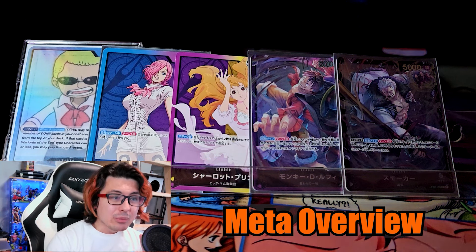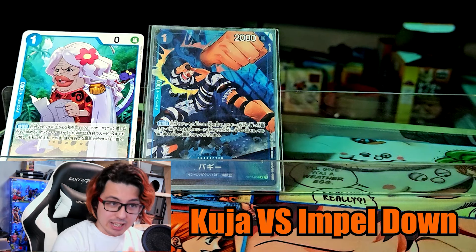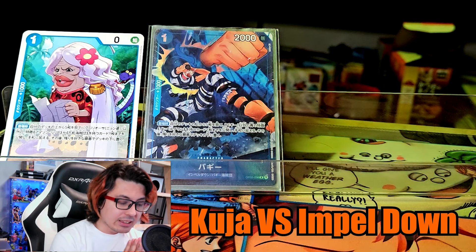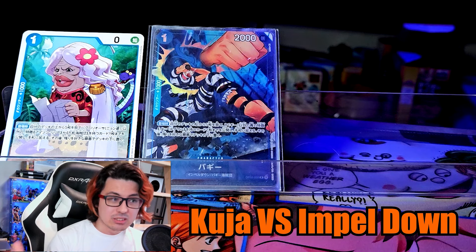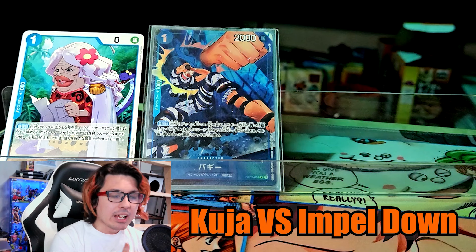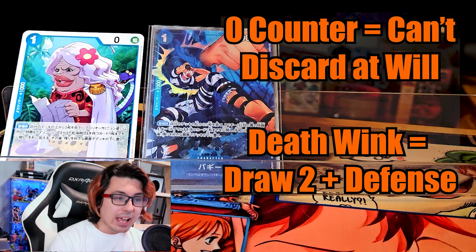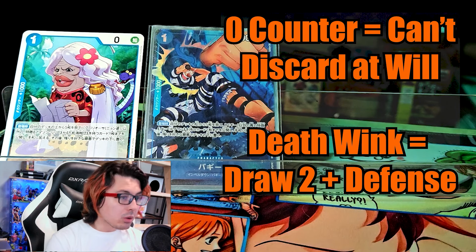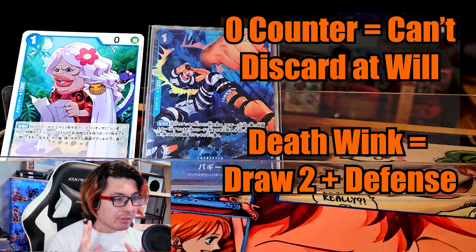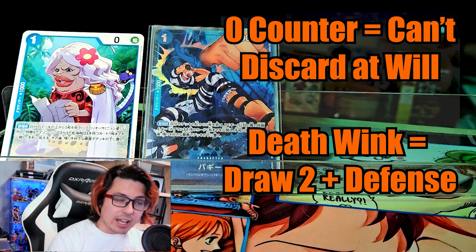There is one last preload thing we have to go over before we get into the decklist. I am well aware that the West tends to prefer the Kuja engine. I've done a lot of experimenting with it, and I think it's because the engine is easier to understand and it's an overall faster deck. However, there are several problems inherent to the engine that make the ceiling for that deck a lot lower — mainly Margaret not having counter, and having to drop the amount of Deathwinks or just completely cut it entirely. Kuja will work in certain metas, but I found much better results when I switched to Impel Down. That is why we are not using the Kuja engine for this decklist.